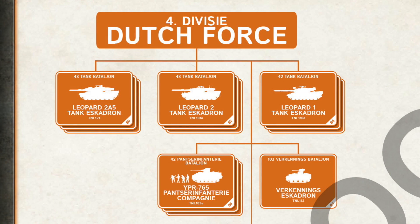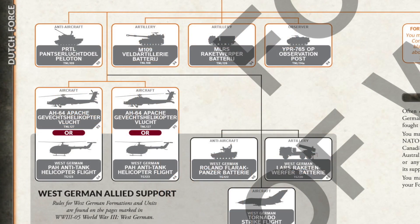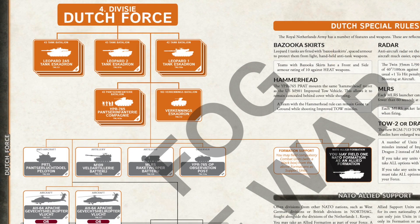Let's go Dutch. Here's the national formation diagram for the Dutch 4th Division. Netherlands forces already had Leopard 2s in Free Nations, but they extend that with Leopard 2A5s. You can take up to three companies of Leopard 2A5, Leopard 2 or Leopard 1 tanks. There are also three mechanised infantry companies and a recce squadron. In support there's SPAA, tube and rocket artillery with an OP, plus Dutch Apache attack helicopters — up to two flights. Alternatively, you can take West German helicopters as allied support, which also gives you Roland AA, more rocket artillery and Tornado strike aircraft.